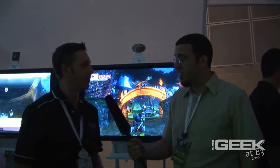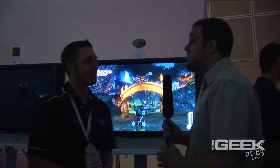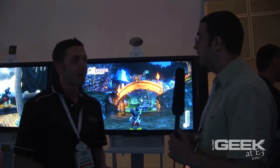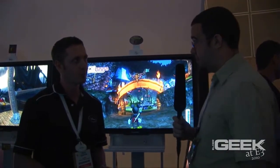Hey everyone, Gav here back on the E3 show floor. We are back at Disney Interactive Studios at the Epic Mickey demo station. I'm here with Sean Barton, one of the programmers on this game. This is Mickey like we have never seen him before — this almost looks like Mickey pre-World War 2 footage for Disney. Tell us what was the motivation in getting Mickey into his own action game.